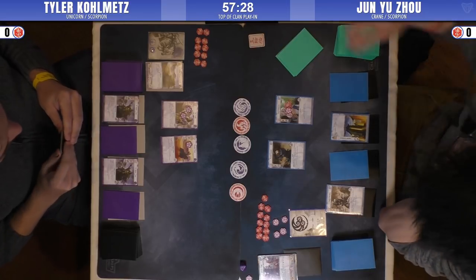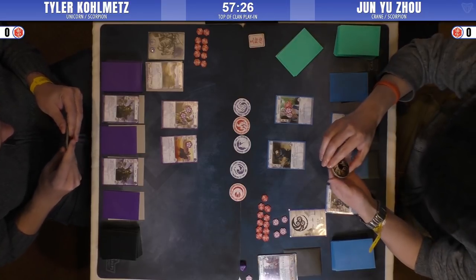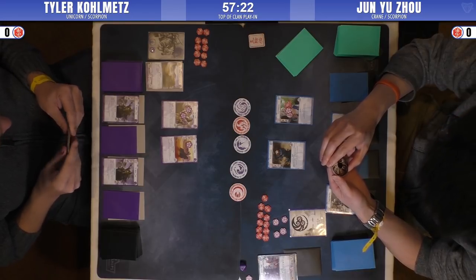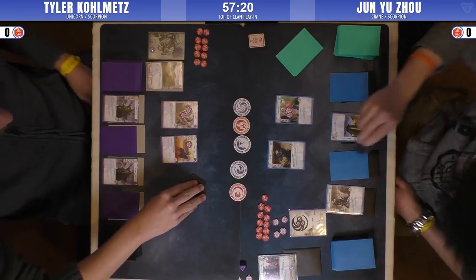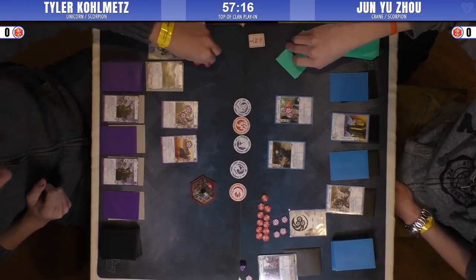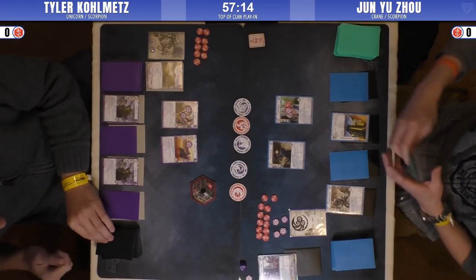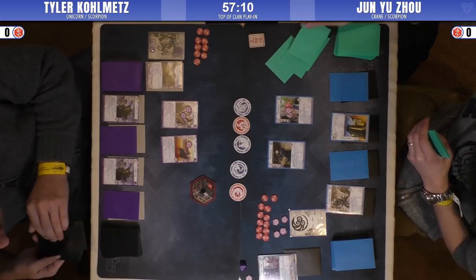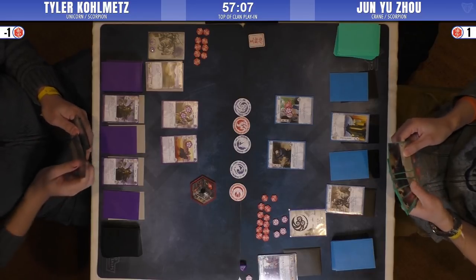Jun passes and takes the fate, and it looks like they're going to dials. Jun's sporting a classic conquest dial, used for picking a battlefield. Tyler builds 5, Jun builds 4, so that is going to be an additional fate or an additional honor.